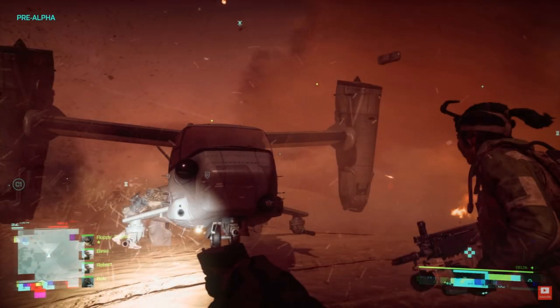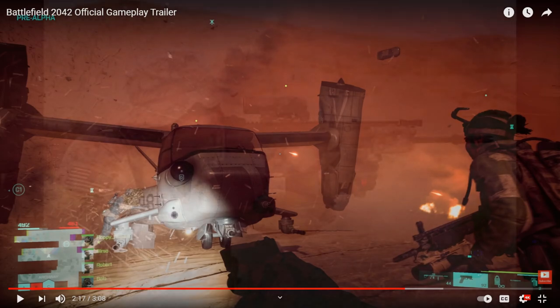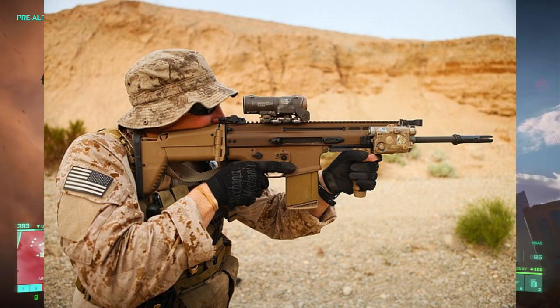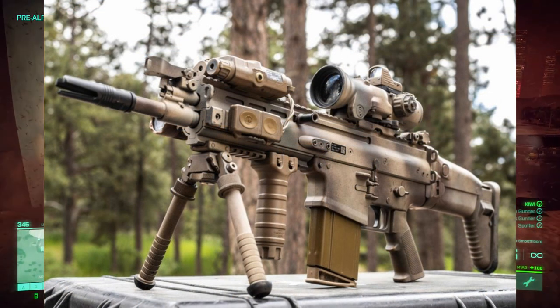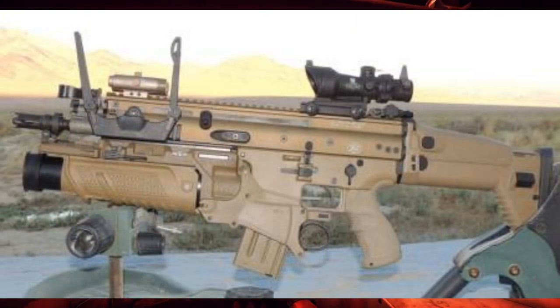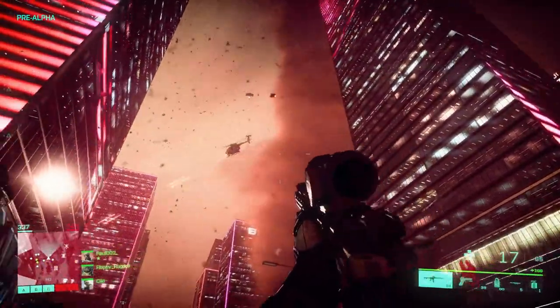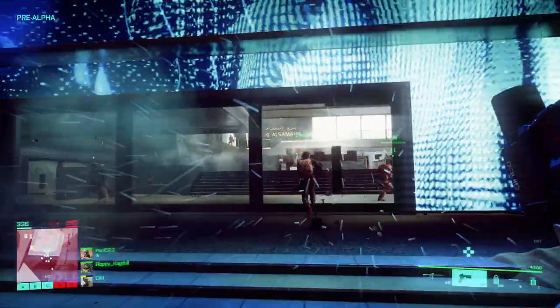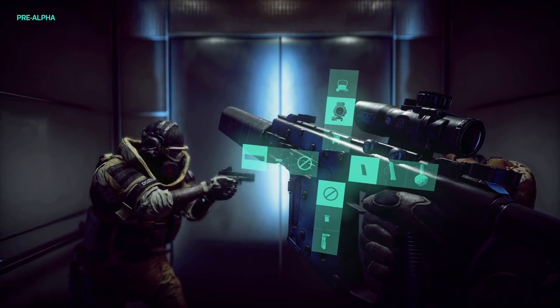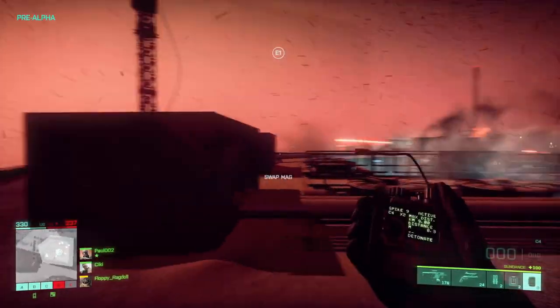Next is the SCAR-H, though we didn't see a first-person perspective of it — we saw it on a soldier alongside first-person footage. It's equipped with the FN-proprietary underbarrel grenade launcher that pairs with the SCAR-H — similar to the XM320. The SCAR-H is chambered in 7.62x51mm and appears to be the CQC version with a 13-inch barrel. Hopefully we'll have barrel customization options, possibly converting it to the Mark 20 SSR configuration.